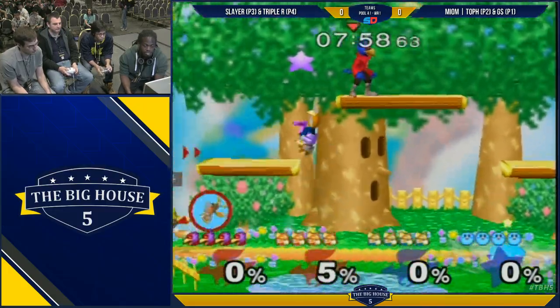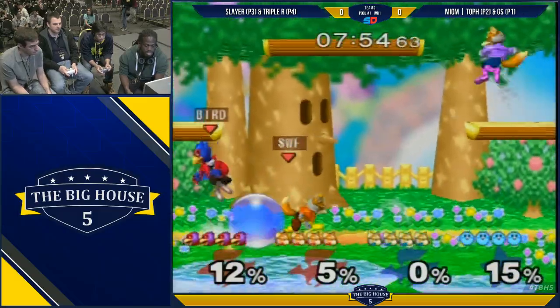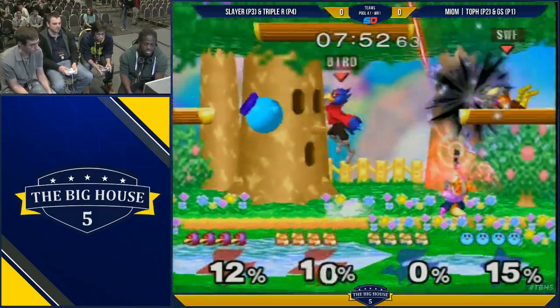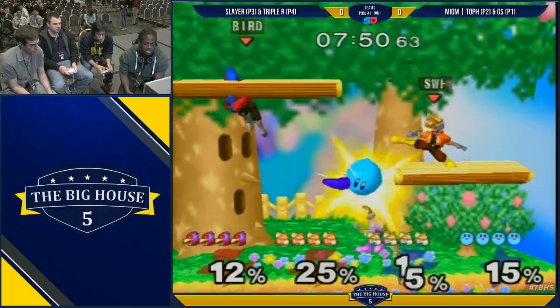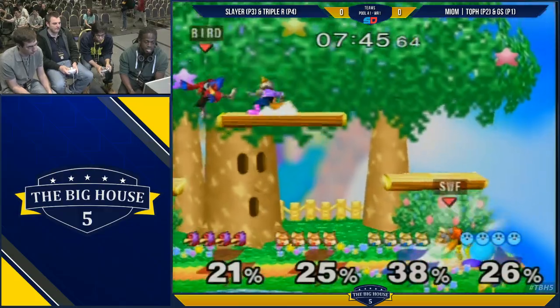Dream Land is the stage to start. It doesn't look like these are hand warmers — they're just getting right into it. Kirby throwing out those space moves — oh! Right there, right out of the back throw. Kirby just getting right into it. No fear.